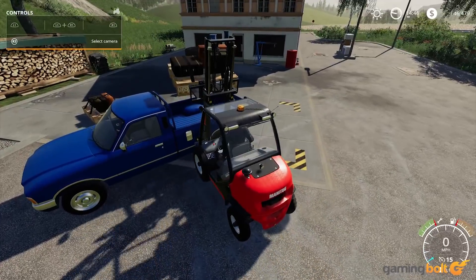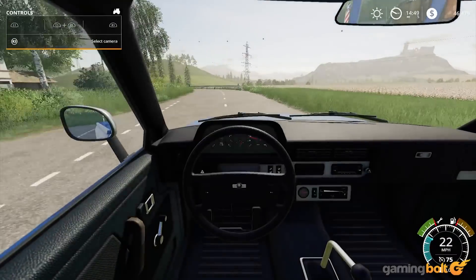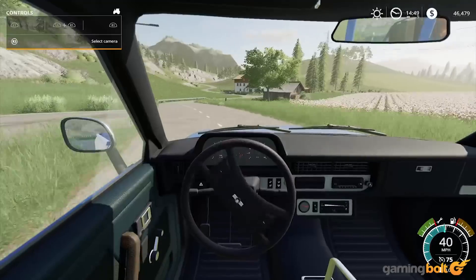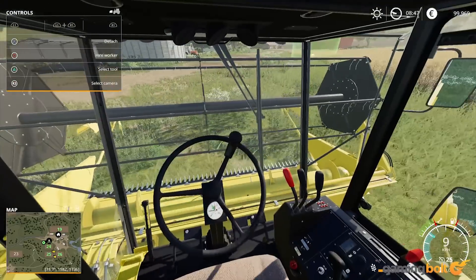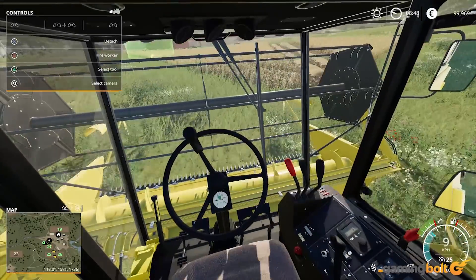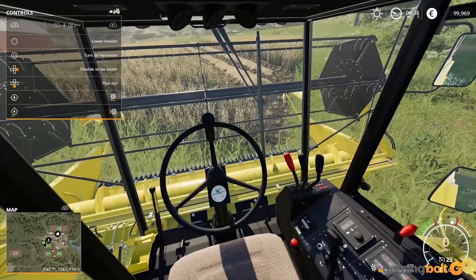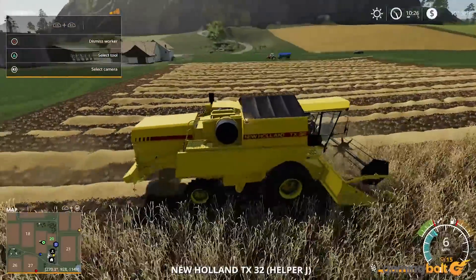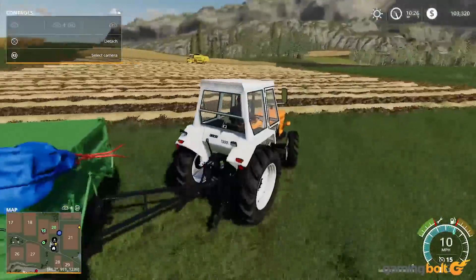Sometimes a game is exactly what you expect of it. It doesn't happen often, but there are those rare few times where you can immediately look at a game and tell what kind of experience you're going to have with it. Farming Simulator 19 is one of those games. With one glance, you can glean the kind of experience you're going to have with the title. This can be a comfort for new customers and existing fans alike, but if you're not interested in the base concept, there's nothing else around the corner to surprise skeptics.